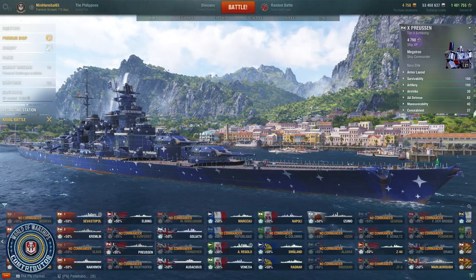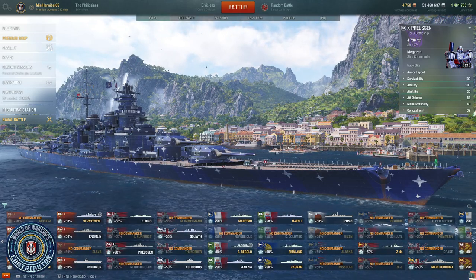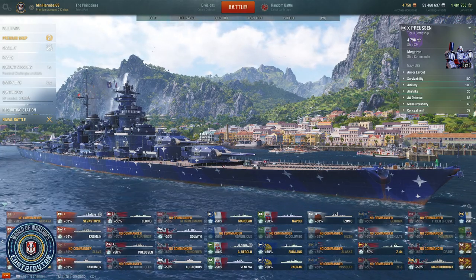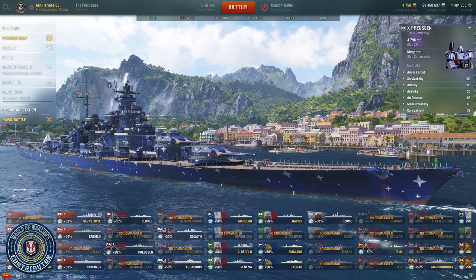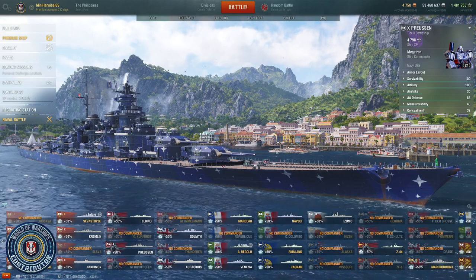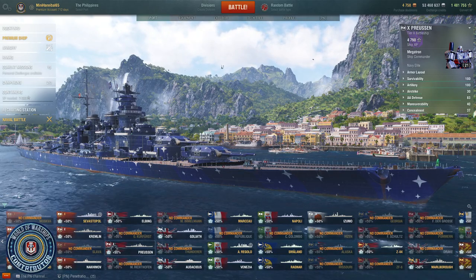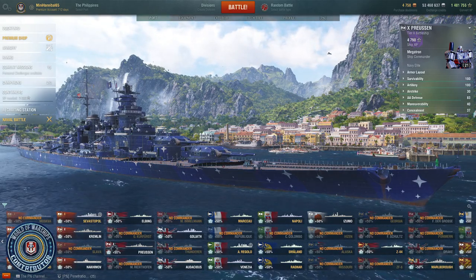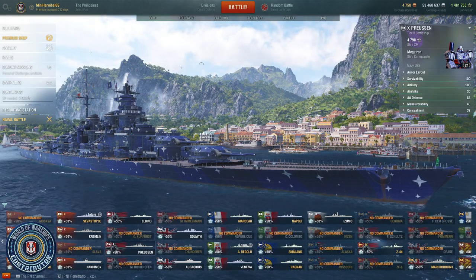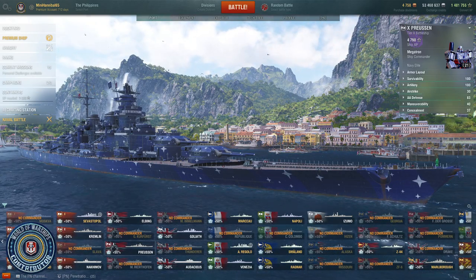Now let's talk about the Preussin. The Preussin is the German tier 10 tech tree battleship that has replaced the Großer Kurfürst, which is now in the armory for coal if you didn't already have it. There have been tons of different builds put out by CCs and content makers, which speaks to the viability of multiple builds, but also the fact that we're still not entirely sure what is the best way to play this thing.